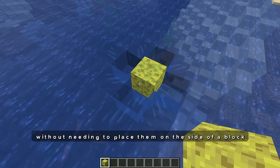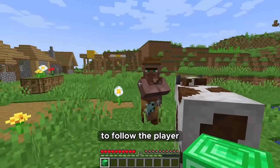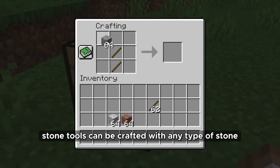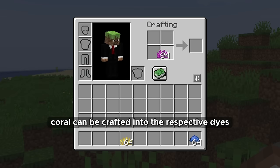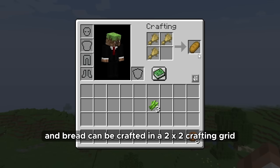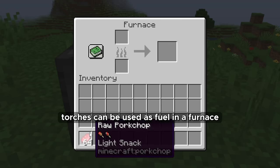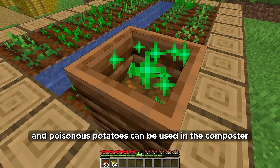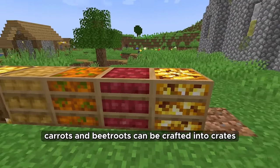Holding an emerald block should cause nearby villagers to follow the player, much like animals do for food items. Stone tools should be craftable with any type of stone. Coral can be crafted into respective dyes. Cookies, paper and bread can be crafted in a 2x2 crafting grid. Charcoal can be used as an alternative way to craft black dye. Torches can be used as fuel in a furnace, smelting two items each. Rotten flesh and poisonous potatoes can be used in the composter. Apples, golden apples, potatoes, carrots and beetroots can be crafted into crates.